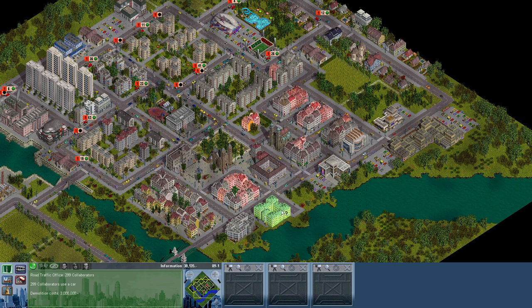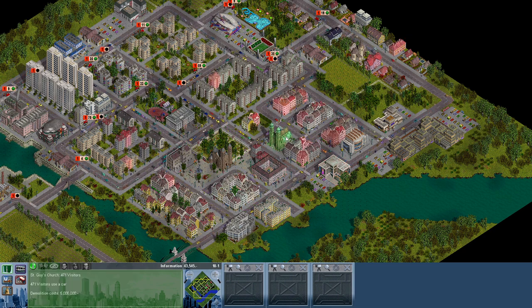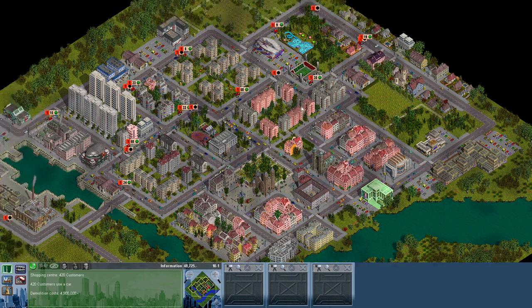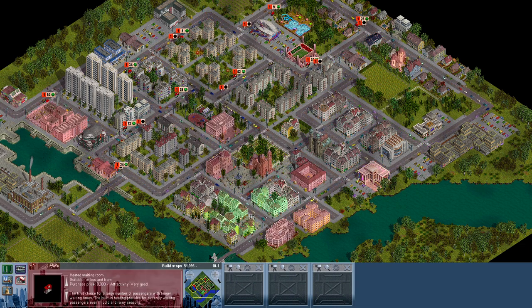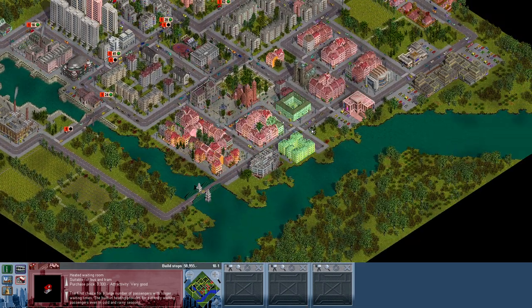Let's see — people are over here, over there, and over there. This middle block needs to join as well. Let's start here. We will not put a bus here — that's a waste of bus line. We are going to put it here.